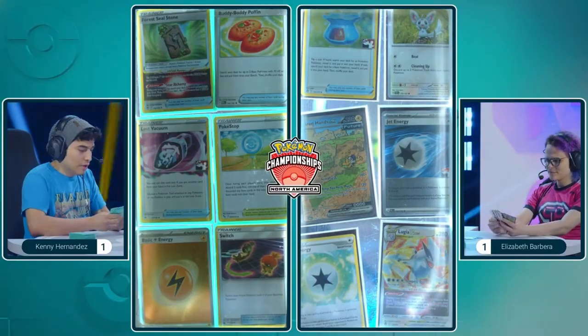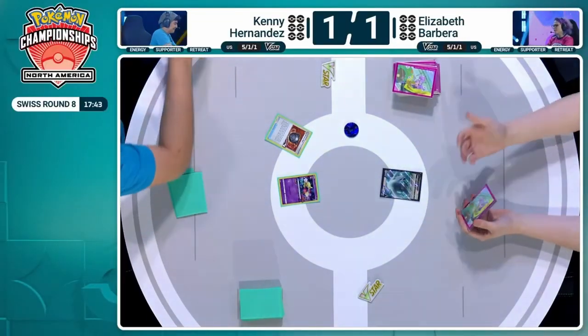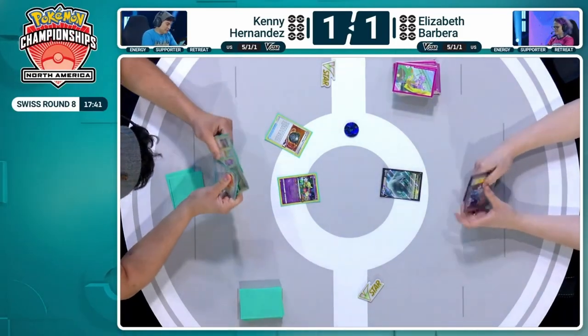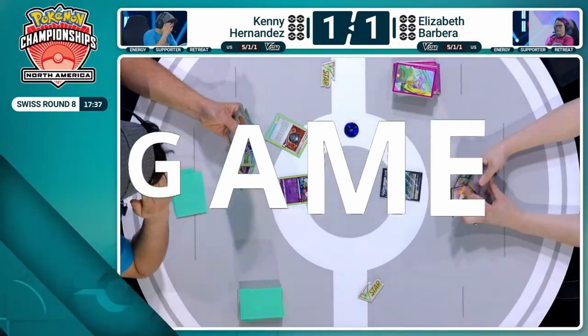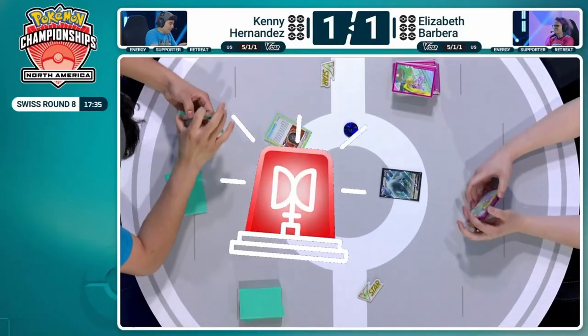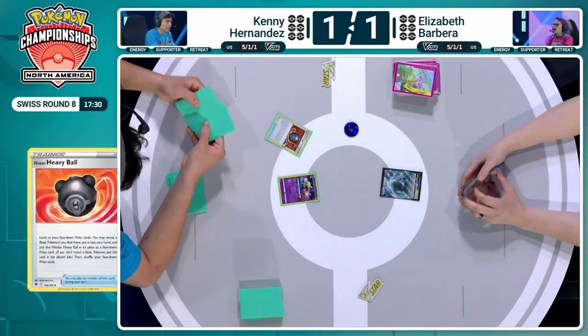Game 3 for the win. Fortunately a Lugia V-Start for Elizabeth, so Kenny will finally be able to turn one Flower Selecting. That would have been starting your only Fluttermane in Game 3 after what we saw from Games 1 and 2 — quite harsh. But we are in Game 3, and this is big. We've got 17 and a half minutes left plus three turns.